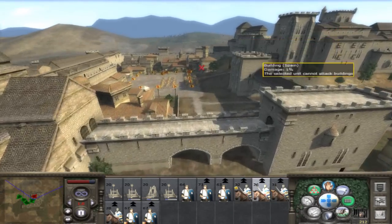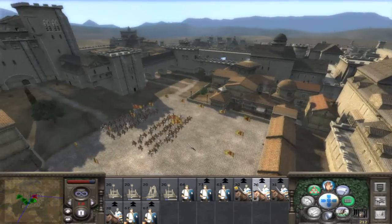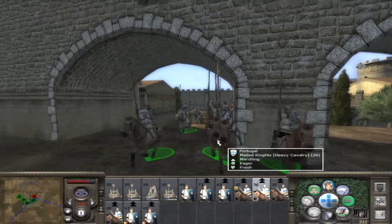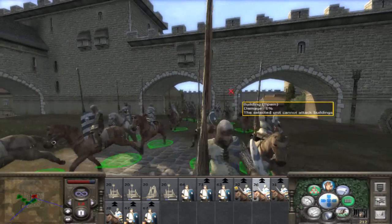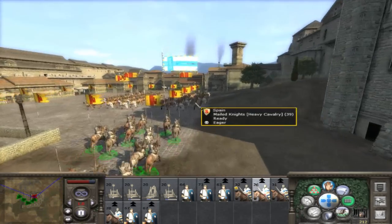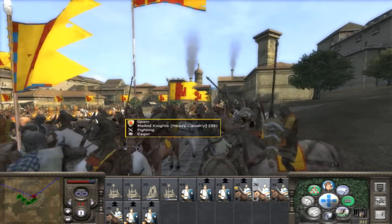My cavalry are the first guys in. We climbed the wall to open the gate, and they've got two mail knight units left. There come my guys — some of them going through the wall, like in the Harry Potter movie, like Platform 9 and 3 quarters.